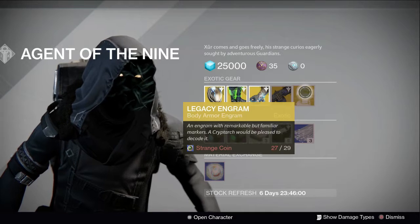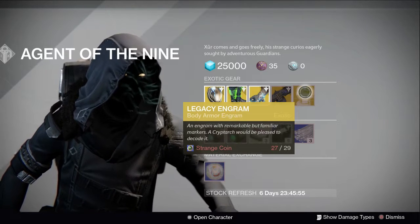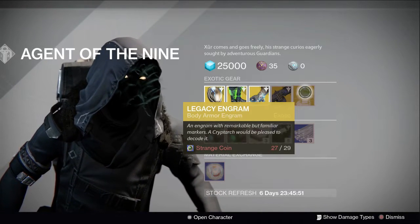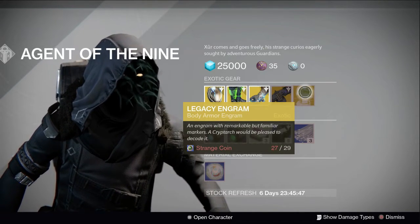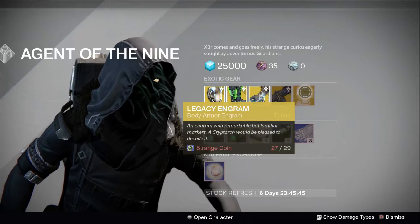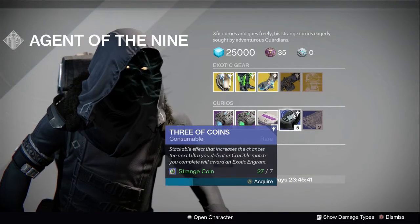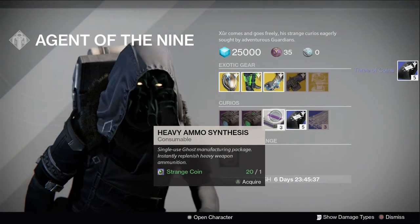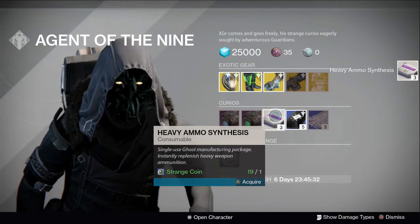Legacy body engram — if you need to fill out your exotic blueprints, pick it up. At this point I think everybody's got everything. Glass Needles and three of coins — get one set, because why not. And the thing you all really want: get all the Strange Coins. We're going to pick up the swap-out, and some heavy ammo synths.